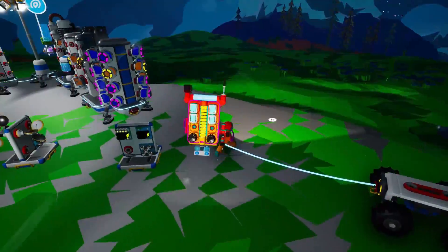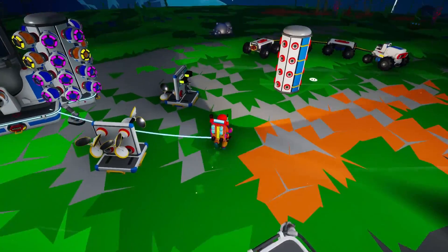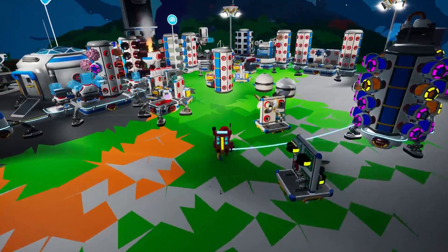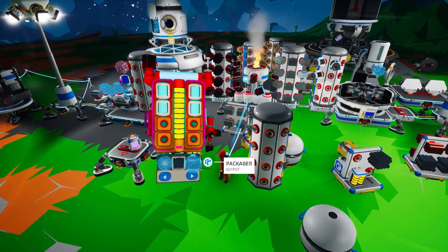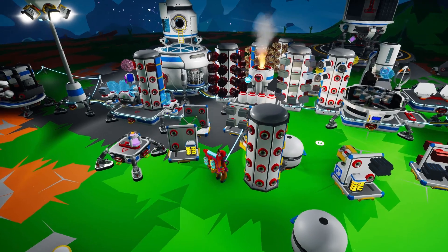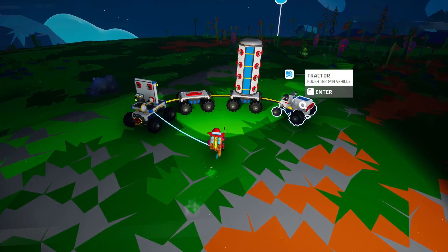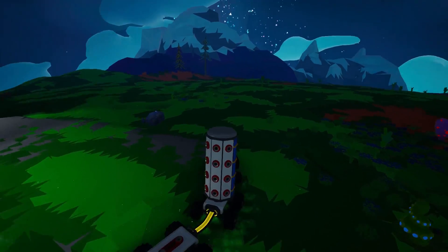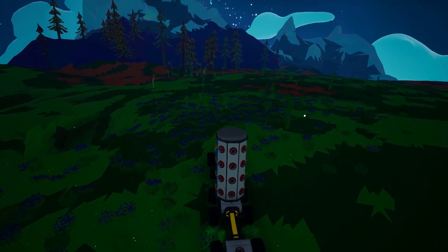I also need to smelt a metric ton of materials. Let's get some organic so that can be smelted into carbon for steel production. If you guys need organic — quick tip — go to the purpley area with the organic hills because it is so dense there. You get an insane amount really fast.